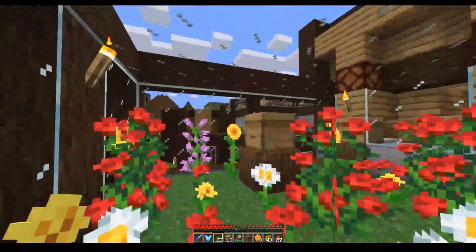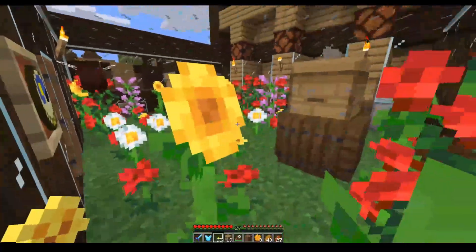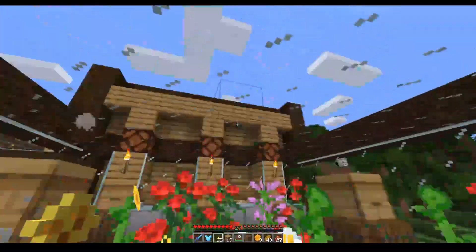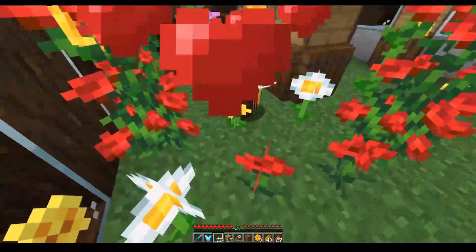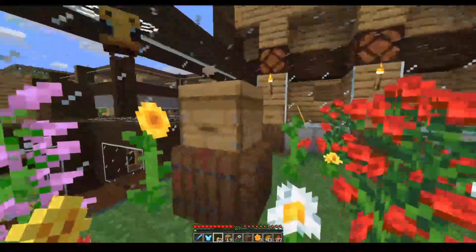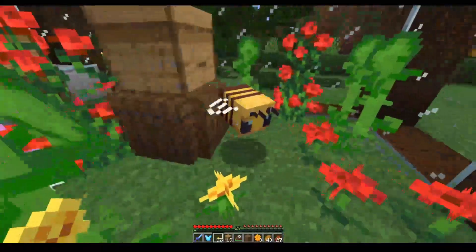We've just got to wait. You just push them around and basically get them to stand here. Give him one flower and what happens is they breed and produce another bee. These hives already had three bees in them.